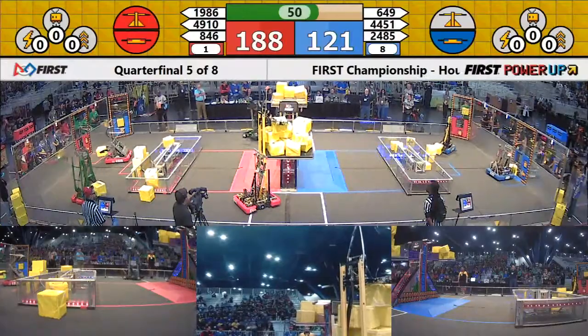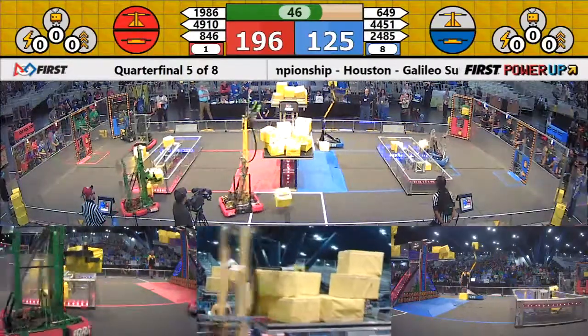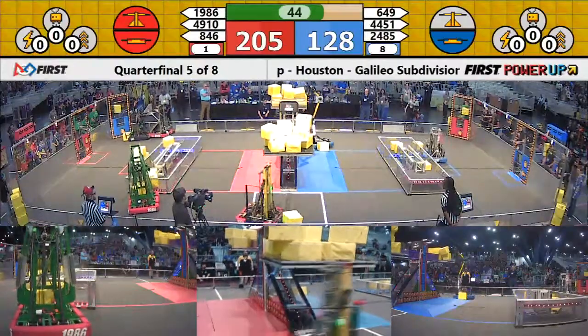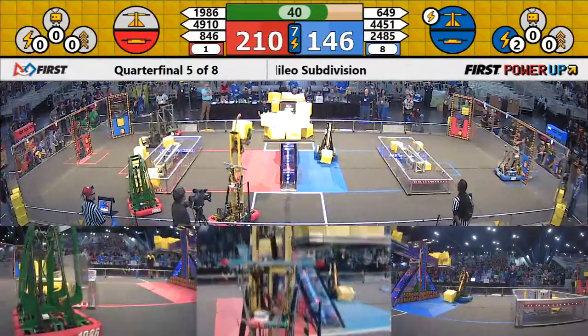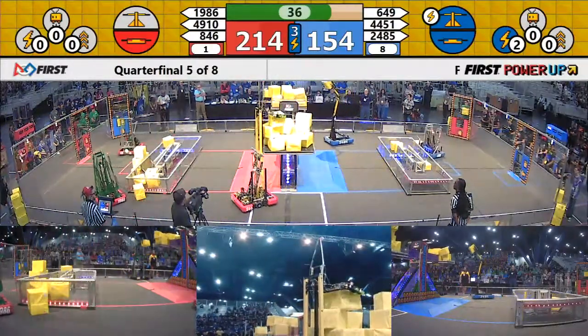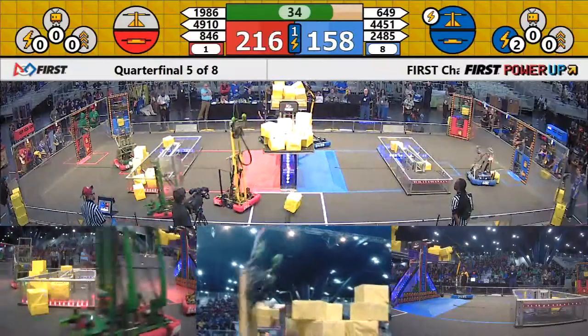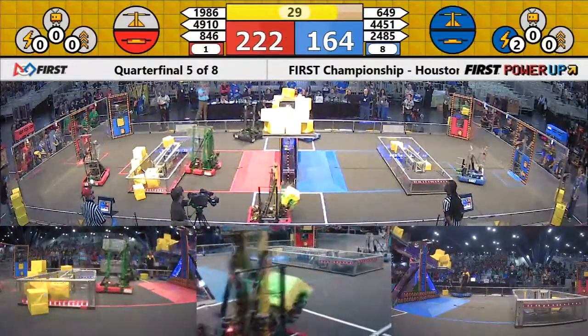649 puts one up and it stays. Funky Monkey's down on the red end stacking them three deep — and that one falls off. 24-85 puts one up. Blue's got the scale — it's back to neutral, leaning toward blue. It's officially neutral though. Funky Monkey's bringing it back to red. Blue responds with a power cube, one falls off — it's neutral, now back to blue.